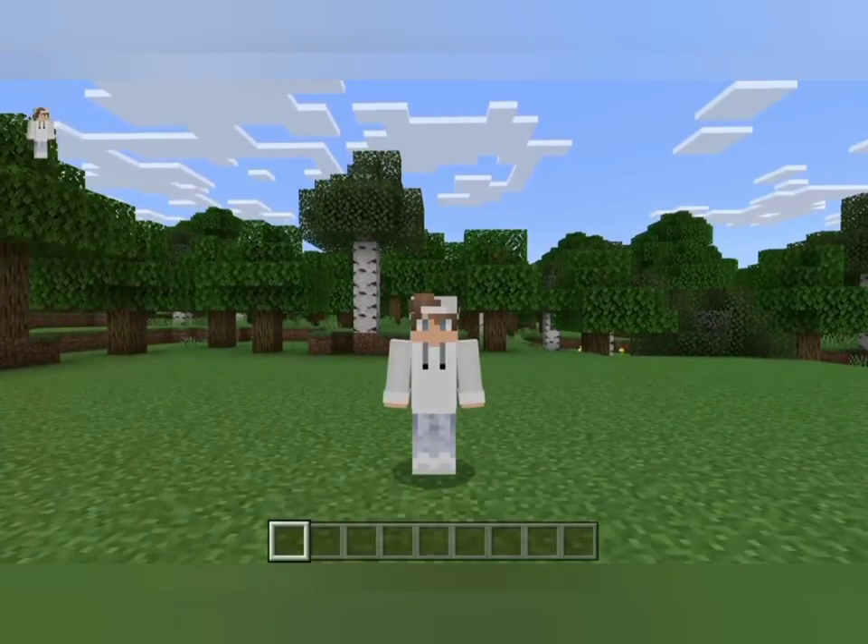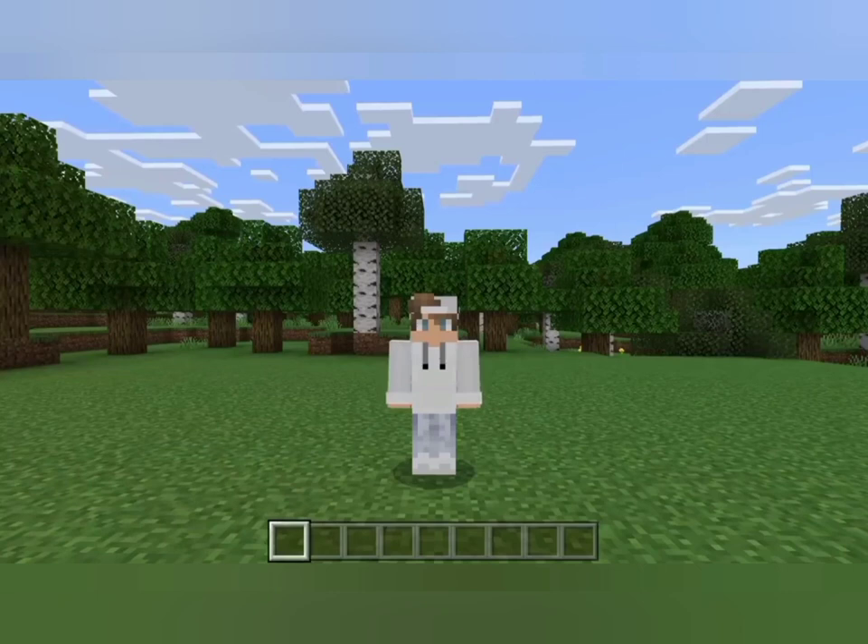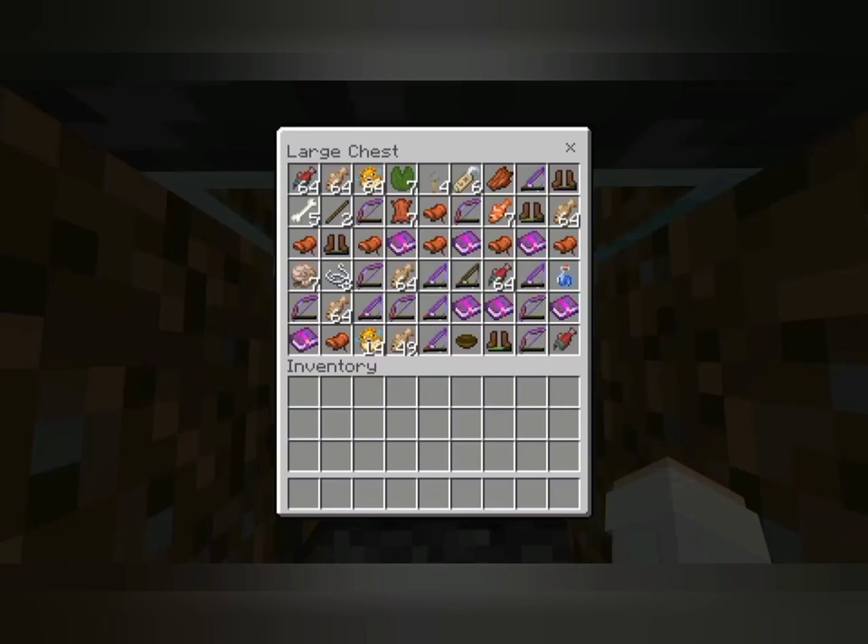Fishing is a tiring activity in Minecraft that most players usually avoid getting into. But it is also the easiest way to get a bunch of enchanted items without exploring the whole world. A Minecraft AFK fish farm allows you to do that while getting rid of the exhausting part of waiting for items.